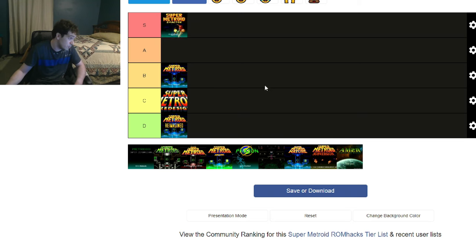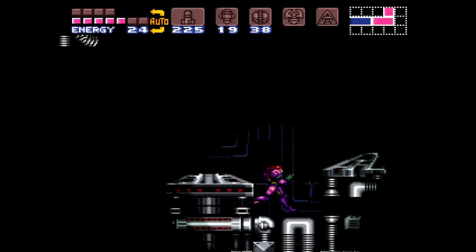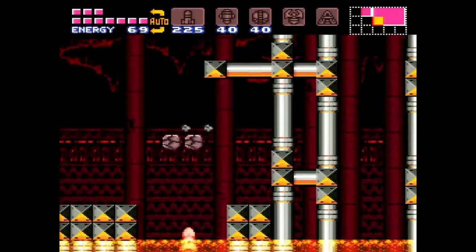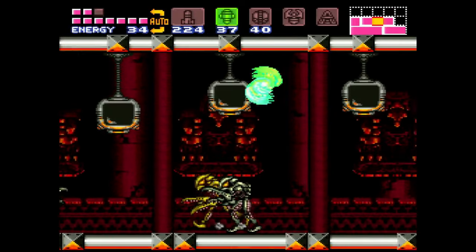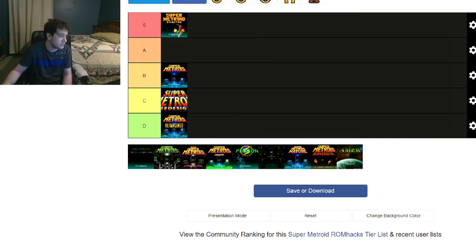This is probably my favorite ROM hack of all time. Z Factor also has the best Tourian segment — it's like the coolest thing ever. I highly recommend Z Factor, though I will point out it's very hard — almost as hard as Redesign, maybe on par with it — except it doesn't have the rough physics. It's just straight up vanilla physics. But I really love it. It's such an awesome experience.